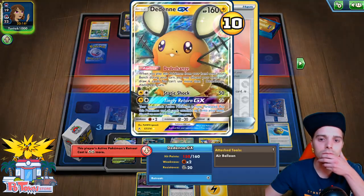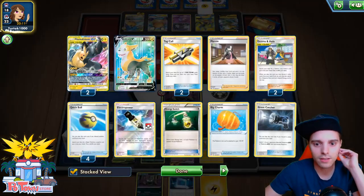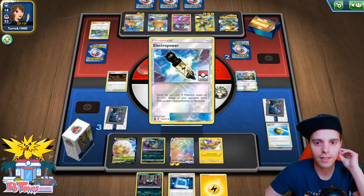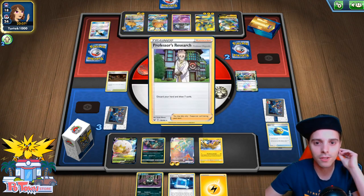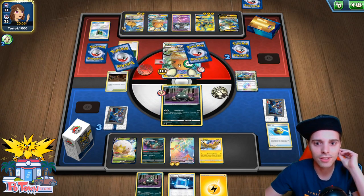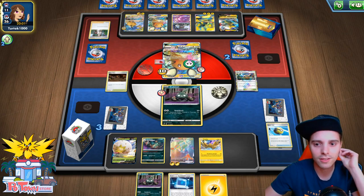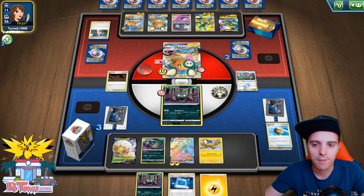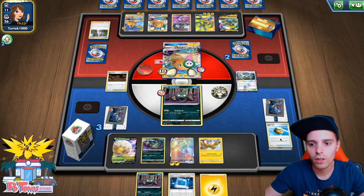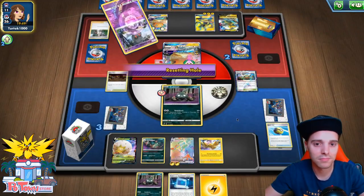Interesting development — we need to find all of our resources at this point. Quick Ball, getting rid of that, finding the last Trubbish. And we don't have Boss's Orders in hand anymore — too bad. We can put the opponent to a Poison condition though. Even with the Air Balloon, this guy has a 1 Retreat cost, so he will always have a 1 Retreat cost unless he relies on his ability. Two Electropowers — does he have Boss's Orders? No — Research. Is he gonna knock out our Toxtricity VMAX?